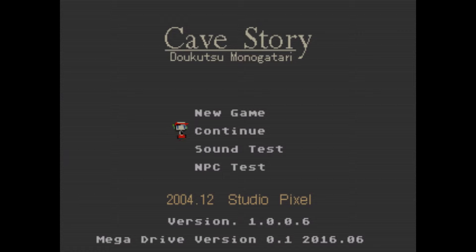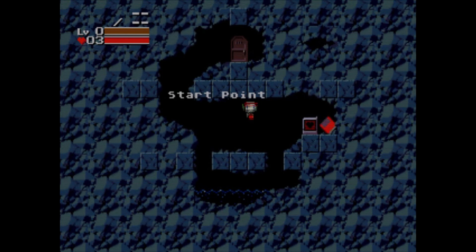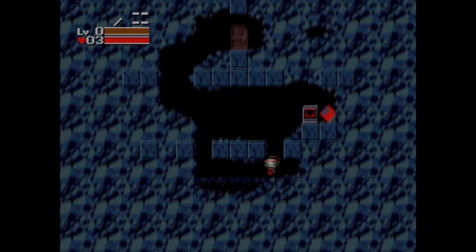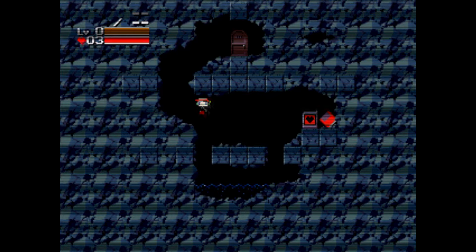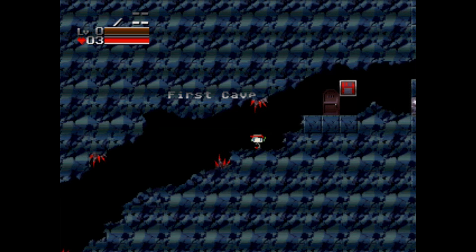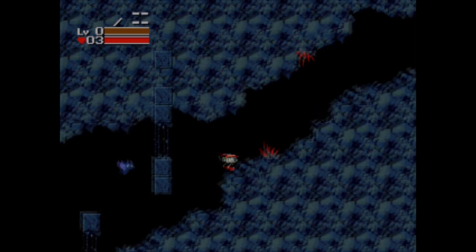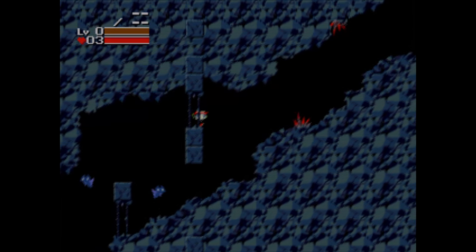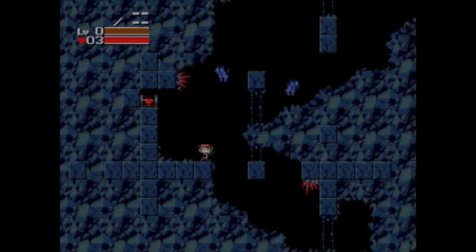Hello everyone and welcome to the new episode of Sega News Bits. I'm your host George, with me is the lovable Barry. We're gonna be talking about Cave Story. If you guys never played Cave Story, it's a 2004 indie PC game that has come out on Windows, Wii, Nintendo DSi, Nintendo 3DS, OSX, and Linux. Now a fan is going to port the game to the Sega Genesis and the Sega Mega Drive.